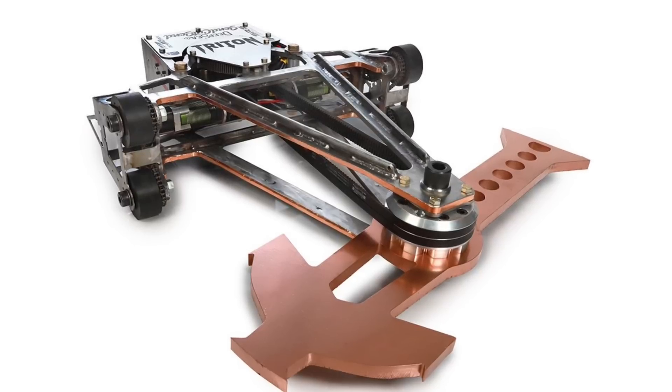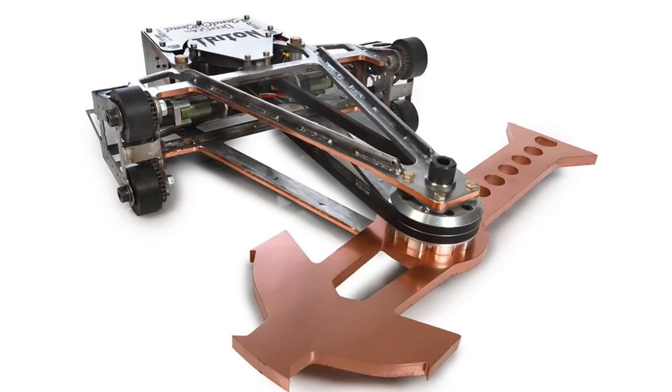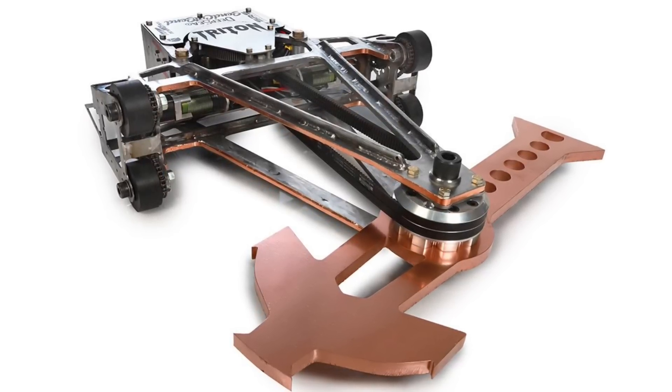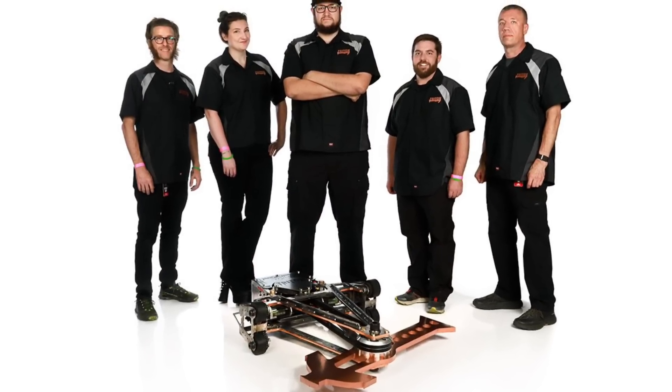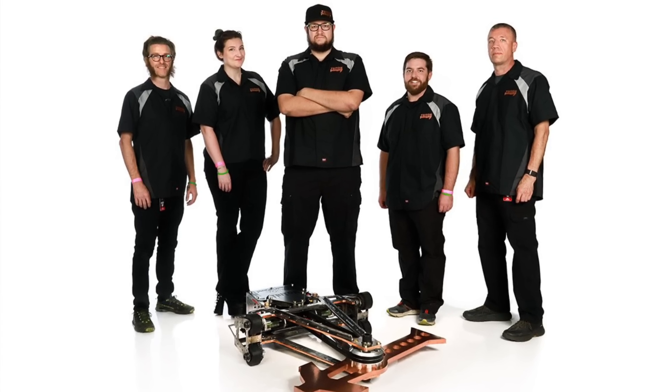Triton is what happens when you tell the Deep Six team that their robot is too dangerous for the Battle Box — yes, they bring a giant, great flipping spinner that is horizontal, not vertical. Their armour package does seem quite limited, but as Ray Billings has taught us, a good offence is often a very good defence too.